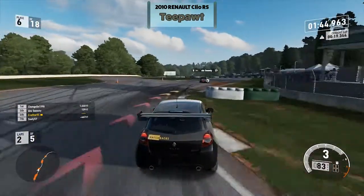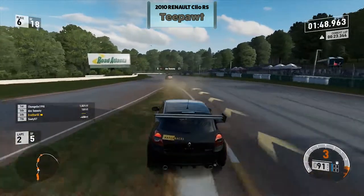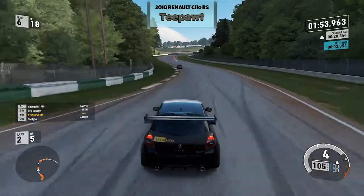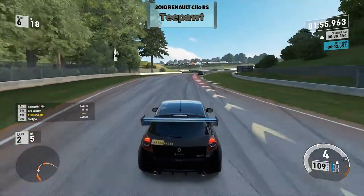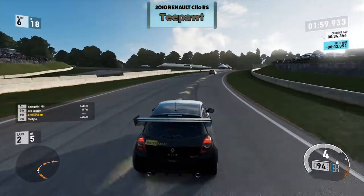We're going through the next chicane uphill, clipping one of the rumble strips a little too much. This car is fairly good at just hitting the limiter when you don't want to shift up — it doesn't lose too much speed if you stay in gear through a turn.